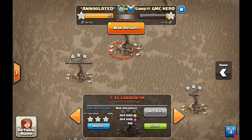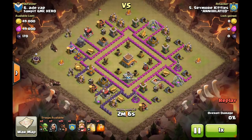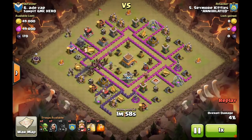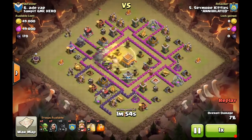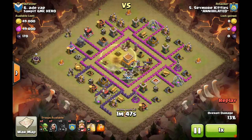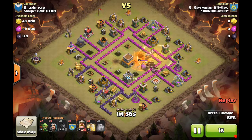Hitting quite a ways above your pay grade — number seven base, Seymour Kitties here is bringing an all-out hog attack. No clan castle troops to worry about, but he does the lure out of habit, sends a single hog in, and does a two-finger drop from one corner. On these hashtag-style bases you typically see teslas in at least three of those four corners, but this one was more of a bait-and-switch — no teslas there, they were all in the core along with the giant bomb. An interesting and different setup, but he skirts around that, gets through the core with ease.